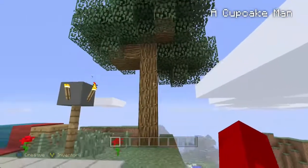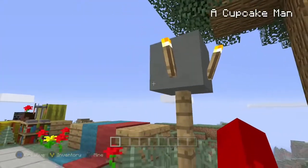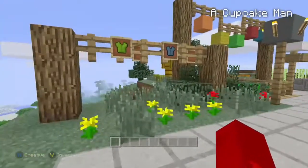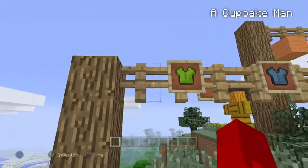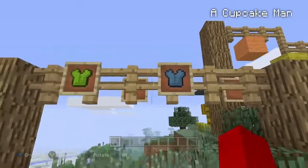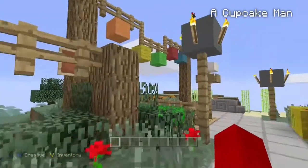Right next to there is a little street corner thing where you can add a light or a lamp post. Right here is a clothesline where you can get different colored clothes and just put it up there. It looks really cool and it adds a lot of color and really cool detail.